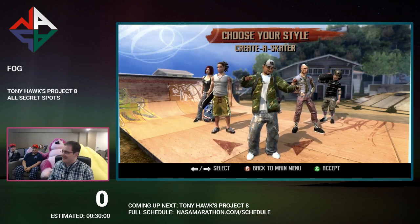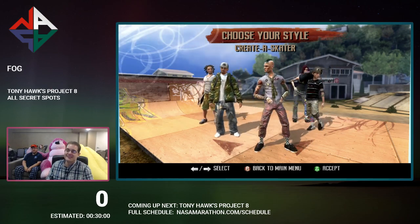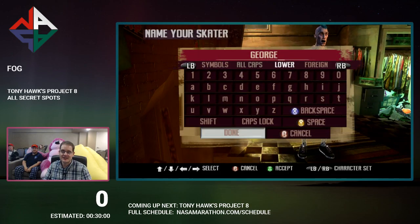Do you have a character you want to choose? I always use the guy with the mohawk — Tito Wright. Oh, you're basic. Yes, absolutely.